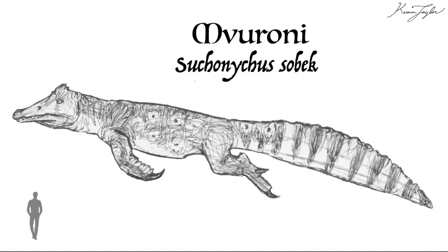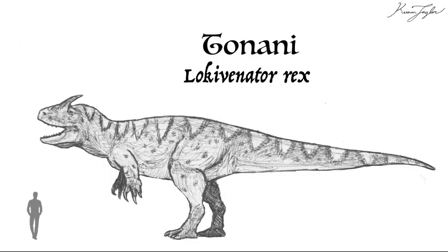Spinosauridae were characterized with long crocodilian snouts, which may have helped them specialize in fish, though they wouldn't turn their noses at other meat. The second large theropod is regarded as the ruler of the savannas in Austalun — the Tonani, or King Dragon. This monarch belongs to the Carcharodontosauridae, which includes animals like Giganotosaurus. Carcharodontosaurids were characterized with snouts more narrow than Tyrannosaurus rex, and hunted by delivering cutting bites that caused prey to bleed to death.